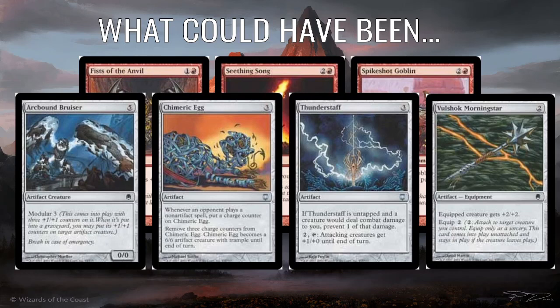Chimeric Egg — I used to really like this card. Whenever an opponent plays a non-artifact spell, you put a charge counter on it, and you can take three charge counters off it and it becomes a 6/6 with trample, which is pretty fun. Thunderstaff could have fit in here too — three mana: if Thunderstaff is untapped you prevent one damage from attacking creatures, and you can pay two and tap to switch it into attack mode where you give your attacking creatures +1/+1. And also maybe one or two Volshok Morningstars — it's like the bigger Leonin Scimitar, literally double in every way: double the cost, double the bonuses, double the equip cost. It would have gone nicely on the Gemini Engine, I think.